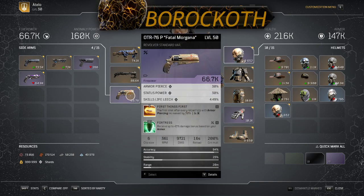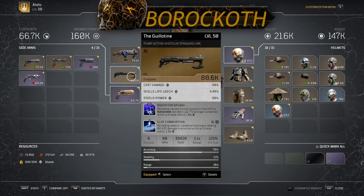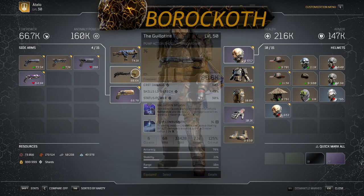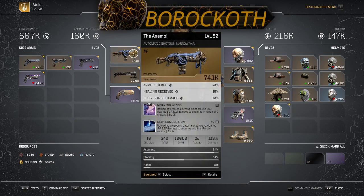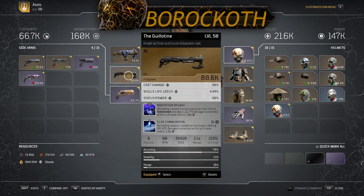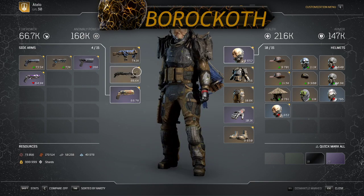This gun is going to be the hardest thing to get out of this whole build. My suggestion: if you can't get Fortress, just get something with armor piercing, status power, and First Things First to start off with — doesn't matter if it's a secondary or one of the primaries. I'm using two reload guns because there's more damage since you're constantly in enemies' faces to melee. If you're comfortable switching to another reload gun for a primary with those stats, that's perfectly fine. Or just run that gun as a primary with one reload gun — however you want to do it. The most damage I feel I'm doing is running these two with the pistol, reloading both guns for massive burst damage from both.